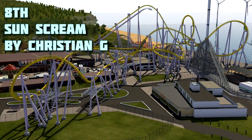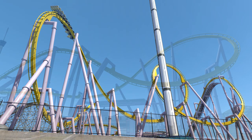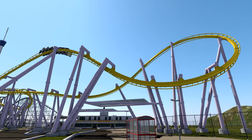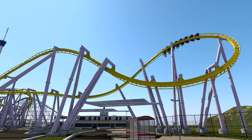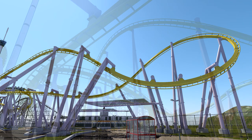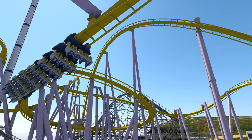At number eight, we have Sun Scream by Christian G. This is a realistic V&M inverted coaster and overall, it is such a good ride. The pacing of the ride is literally perfect, and that zero-g roll over the road — the best element on the ride — is amazing. It is quite high off the ground, which at first seemed a bit weird, but it's very much like Silver Bullet. It also uses the space that it has very well, even if the ride layout isn't the most unique thing for an invert. But it definitely does everything an invert should do to a tee.